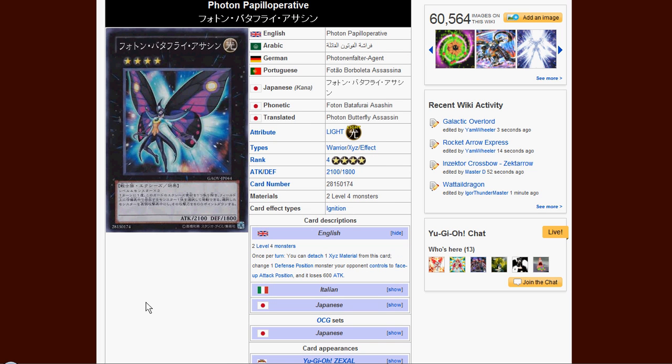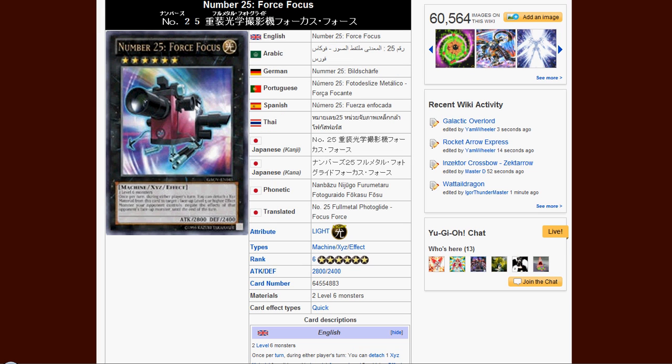We also got more Photon support — it's called Photon Papilloperative, I don't know how to pronounce that. It's a light rank 4 with 2,100 attack and 1,800 defense. It has an ignition effect: once per turn, you can detach one material from this card to change one defense-position monster your opponent controls to face-up attack position, and it loses 600 attack. Pretty good against people setting cards, but it's not that often you see people setting cards, so it's situational.